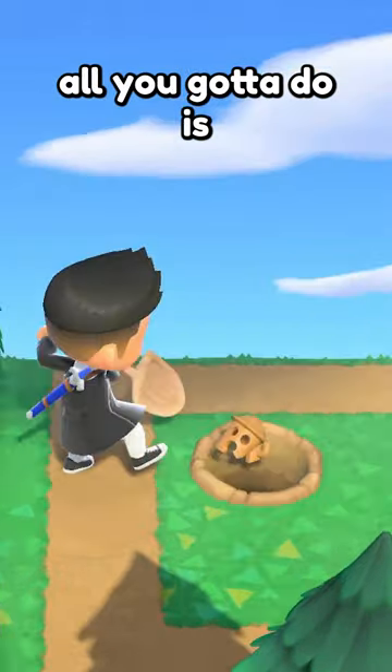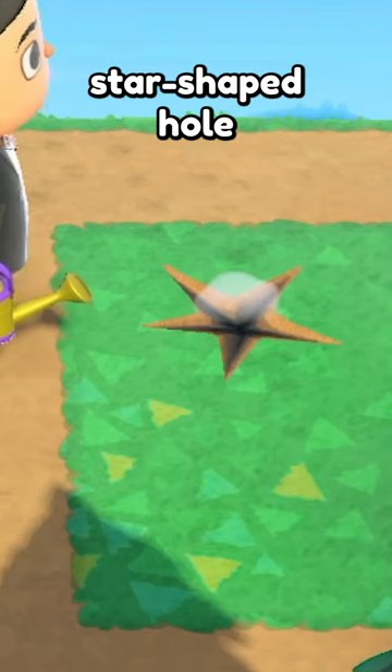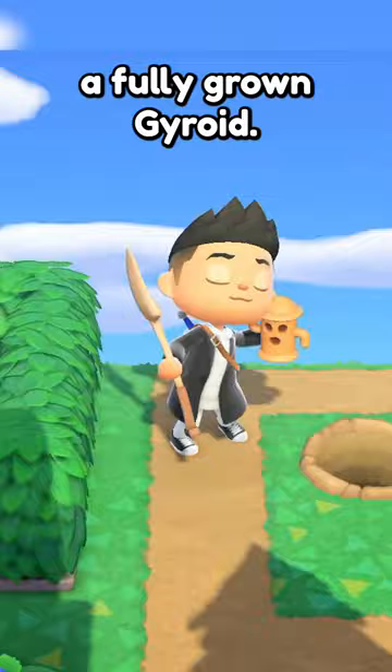To grow a gyroid, all you gotta do is bury it somewhere on your island and water it like a flower. You will see a puff of smoke coming out of the star-shaped hole, indicating that it is watered. The next day, you will have a fully-grown gyroid.